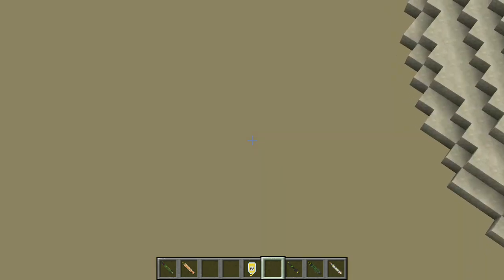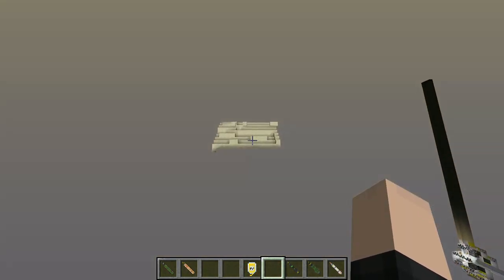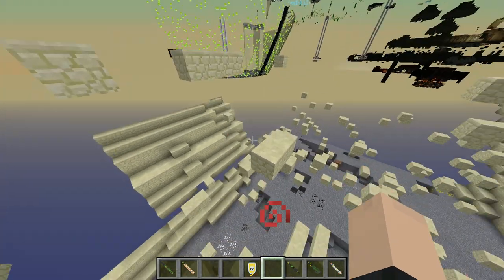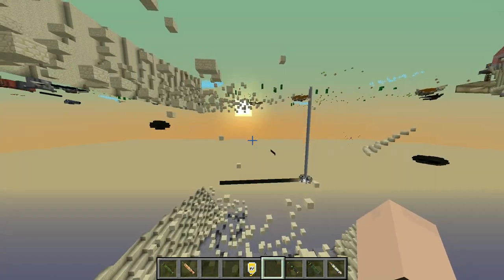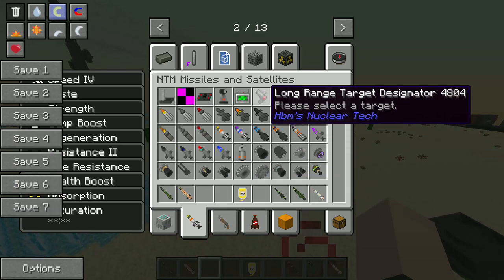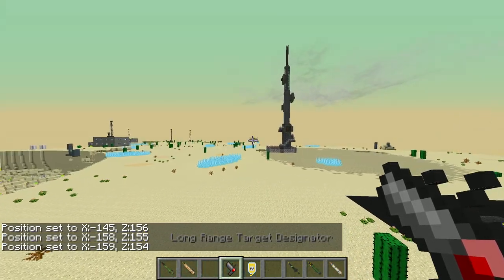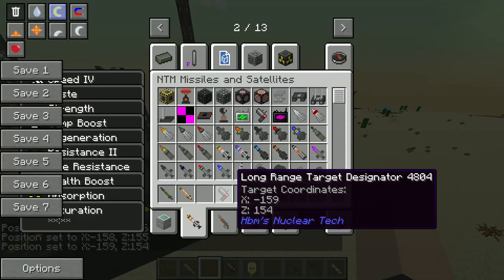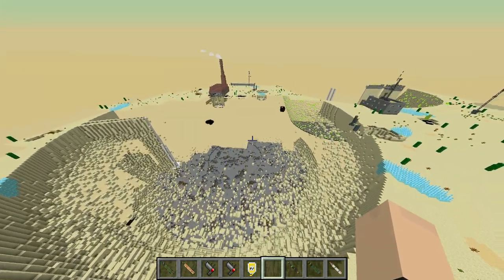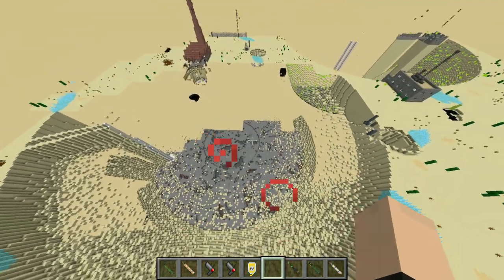The bombs are too powerful and I do not like it. It can't be a small hole - it's gotta be humongous. This mod over-exaggerates everything. Oh my god why is it so freaking big? Look at this - straight down to the bedrock practically. It's almost as deep as the other one. I thought it would be a small missile - nope.